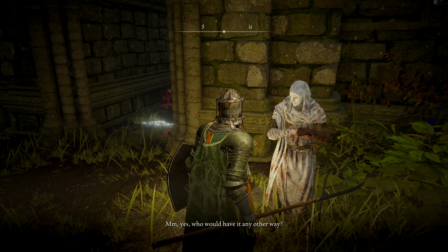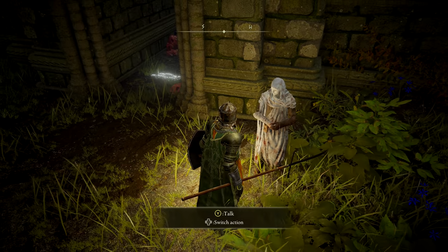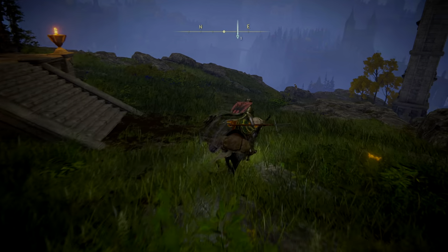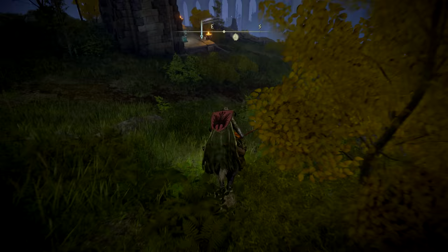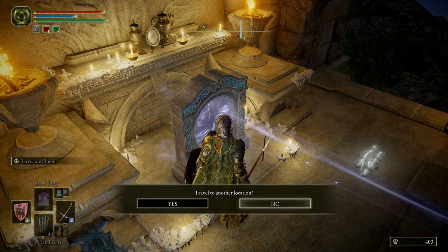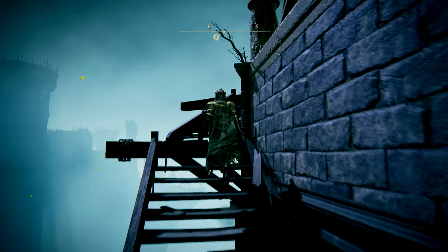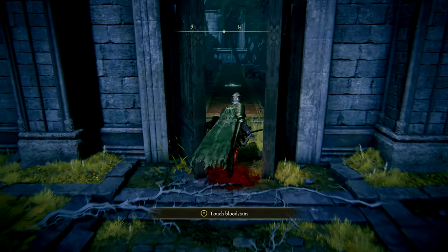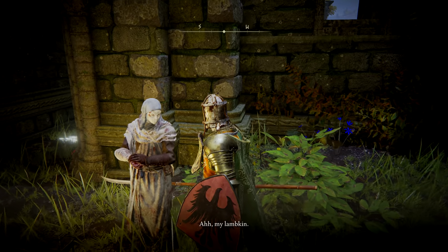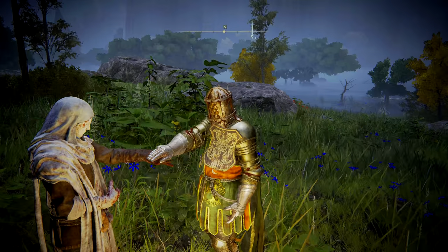Varré will tell you to take a piece of cloth and soak it in maiden blood. Head to the Four Belfries, located far northwest of Rose Church. At the top will be a grace, a chest containing an Imbued Sword Key, and a portal slightly down the hill requiring said key. Venture in and return to the Chapel of Anticipation where you spawned at the beginning of the game — you may need to fight the Grafted Scion if you didn't kill it during the opening. Find the maiden's body and soak the cloth. Return to Varré and he'll give you the Pure Blood Knight's Medal.